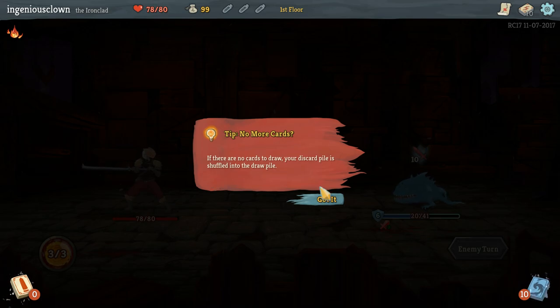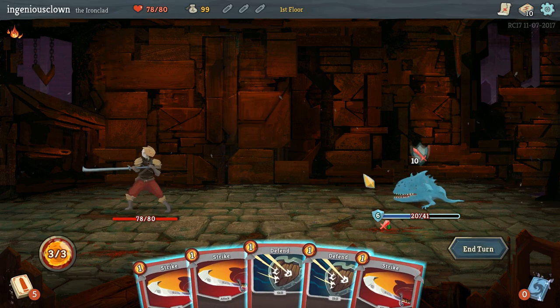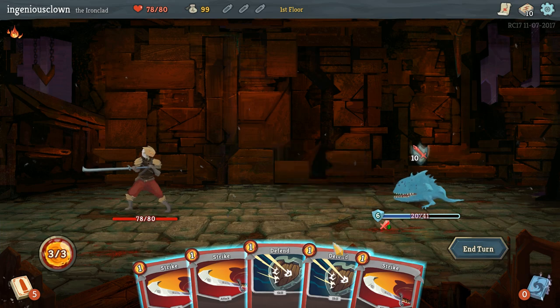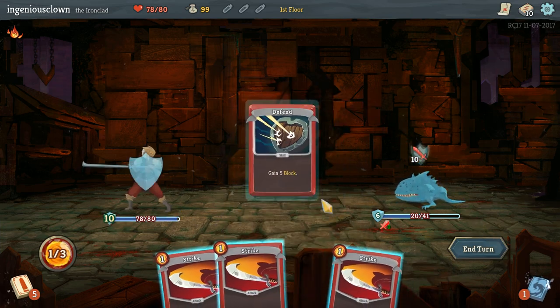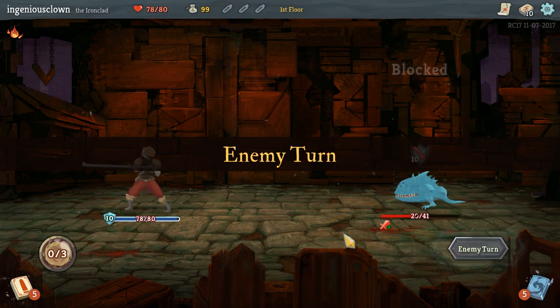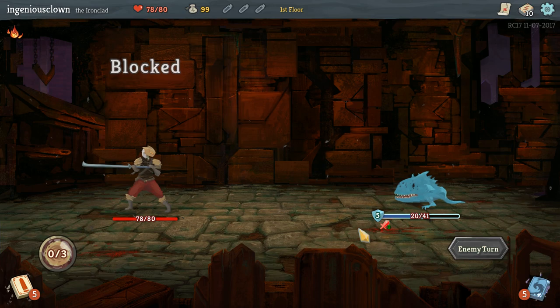If there are no cards to draw, your discard pile is shuffled into the draw pile. Alright, that's reasonable. He's going to attack me for 10 damage and he increased his attack damage by a lot. So this does no damage because he blocked it all. Well, alright. You jerk. At least I blocked all of his too.